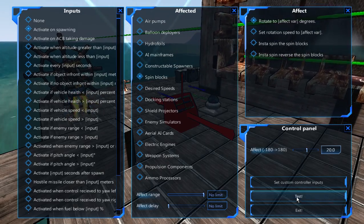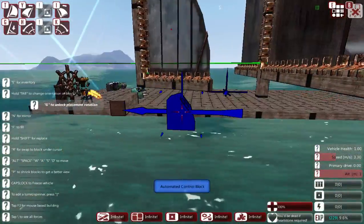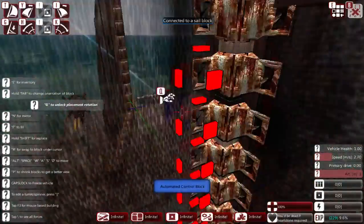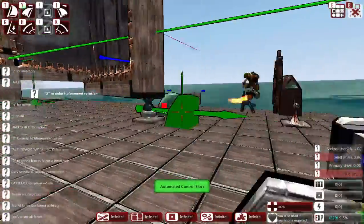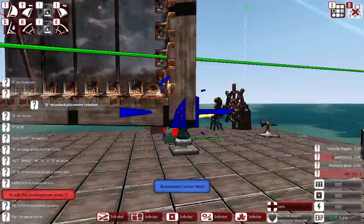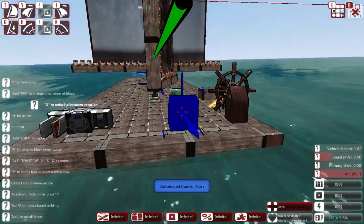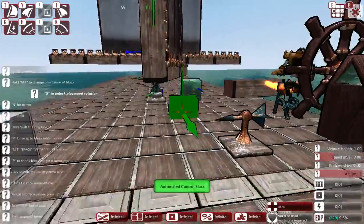Say 20 degrees. That will face the sail that way. You can stack multiple sails, or have one facing one way and another one facing the other way so that no matter which way the wind's blowing you'll get some forward momentum.